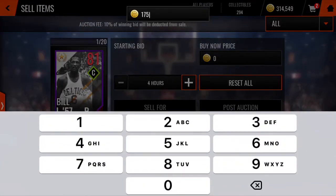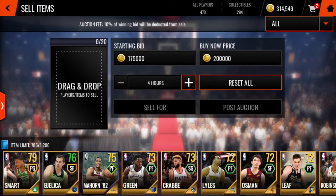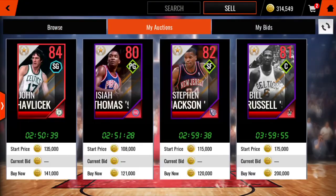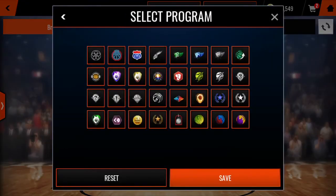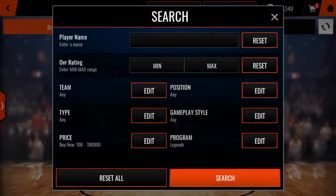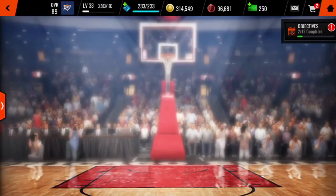Guys, this is the snappy filter right here. You can make a whole lot of coins — maybe double or triple them. Make sure you do this coin method because you can make a whole lot of coins from it. Who doesn't like free coins? That's like 400-500k right there. You gotta do this snappy filter — one of the best snappy filters right now. That's it for the video, peace.